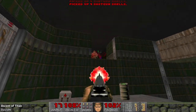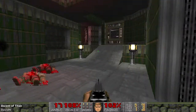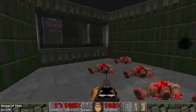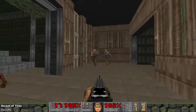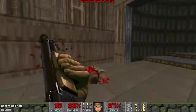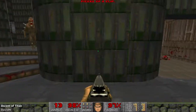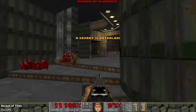This map of course is meant to echo E1M1 in a few ways. You had the optional little route up here that gave you the green armour before carrying on. There'll be a bit of that throughout the map. Another secret here where the walls misaligned. I won't show you all the secrets, but maybe just on this level.